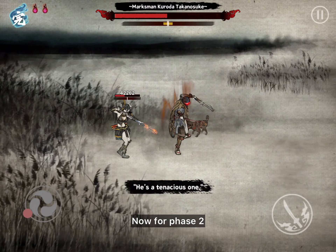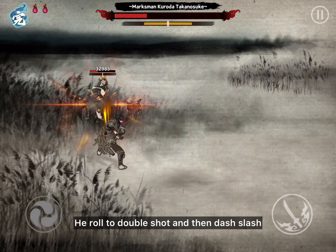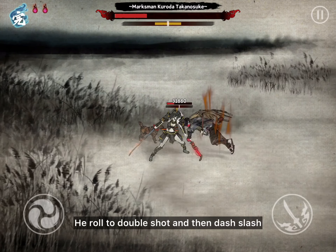Now for phase 2. This is rolling shot and slash. Found only in phase 2. He rolls into a double shot and then a dash slash. Super cool.